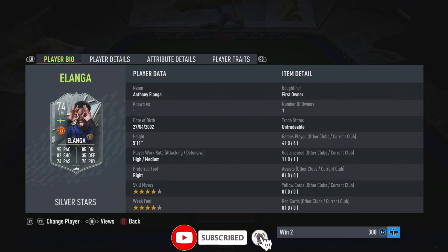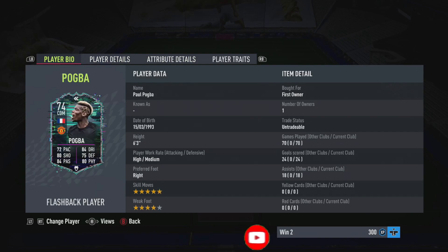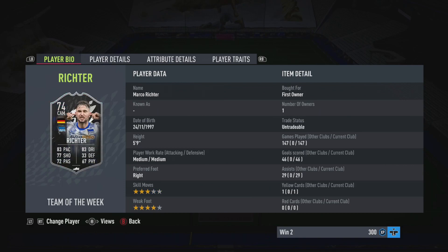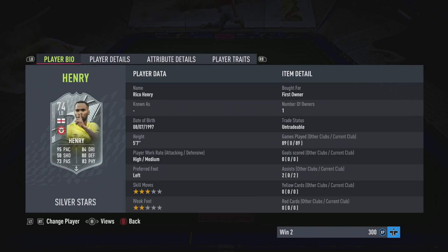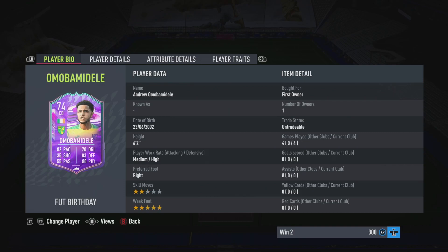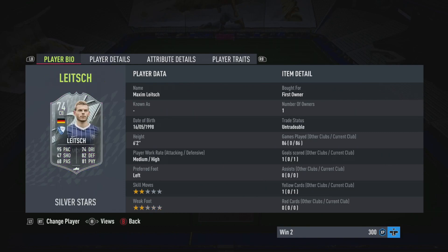Elanga is high/medium, four star four star. Flashback Pogba is five star four star, high/medium. Then we have Schuster who is four star three star. Then Royce who's four star four star. Henry from the Premier League as a left back with that 95 pace and three star two star. Then we have our Irish center back who has got five star weak foot and a really good link to our goalkeeper. Then we have this absolute beast of a center back with 95 pace.